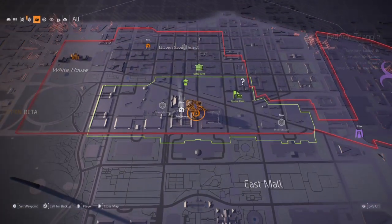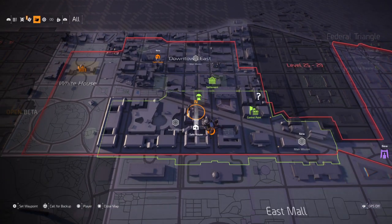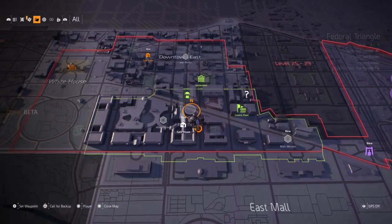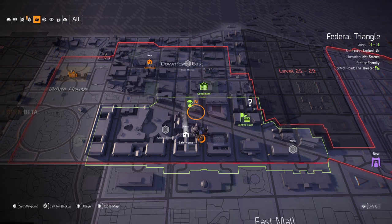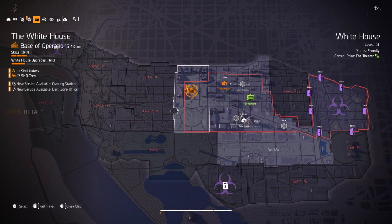If we have a quick look at our map, I'm in the Federal Triangle. The map is split into lots of sections. The White House is our home base of operations, so that's where you'll start off when you do the introduction mission. I won't spoil that because it's really cool. The way that you progress through the game is you do lots of little missions and kill lots of people.